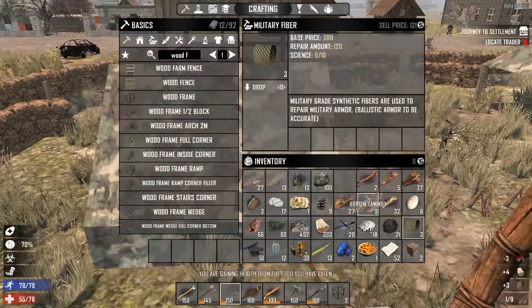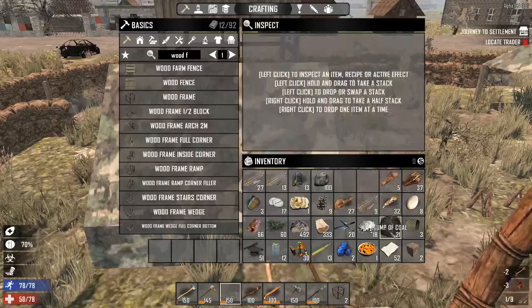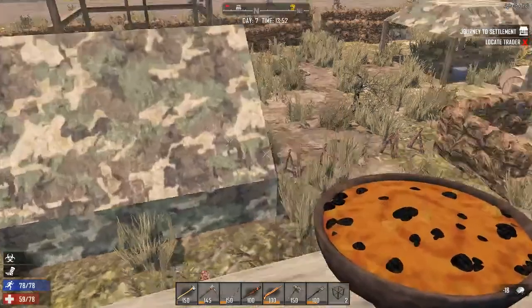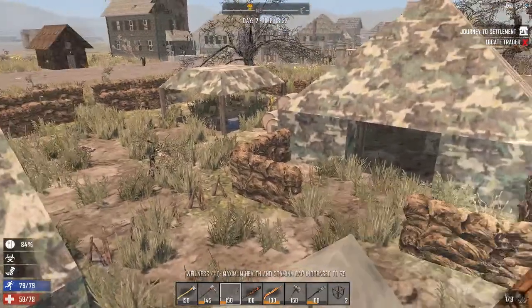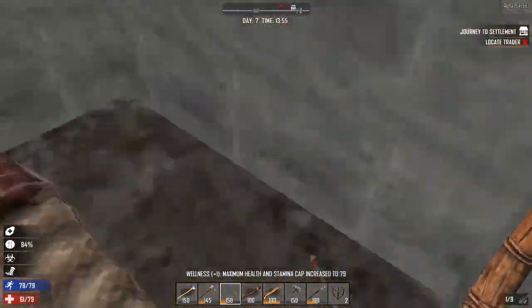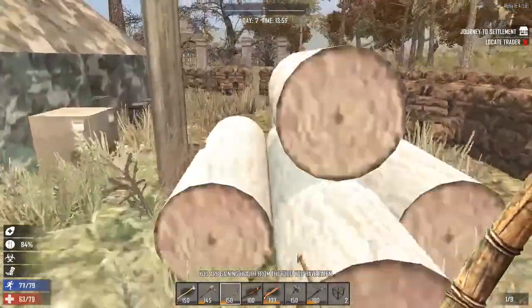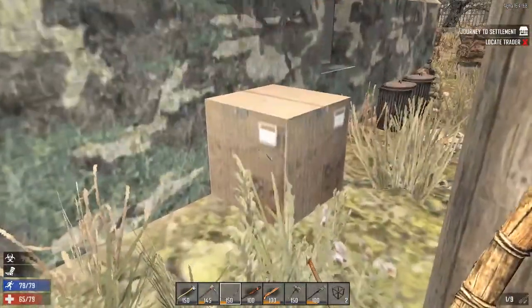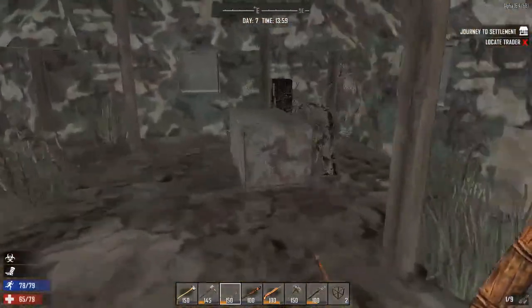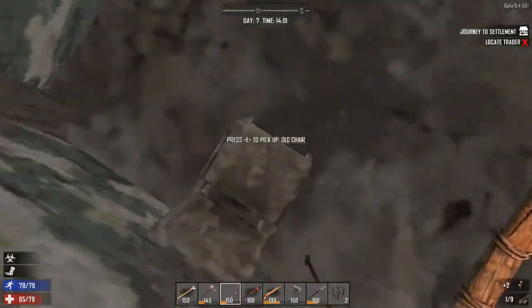Rotting flesh — definitely don't need that. Large bones — I don't think we're gonna keep those. Nitrate — all day, we're gonna keep that. We're still hungry, go ahead and eat this other one. We need to hurry home and get our honey. I know we have some, I just haven't been back yet. If we need cloth, I think all these tents are made out of it, so there'll be a good source of it in the future.